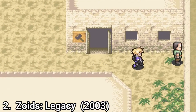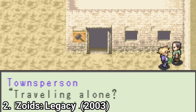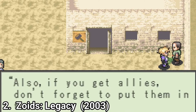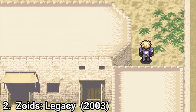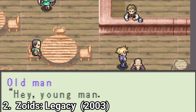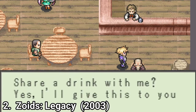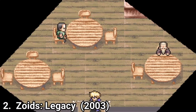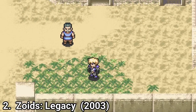Zoids Legacy, called Zoids Saga 2 in Japan, is a game you can play in English. The story is there like it should be in an RPG, but it doesn't feel this time like it's taking too much space. You still get plenty of battles in the mix, unlike in the first one where dialogue was taking too much. Though, because you get less dialogue, the story feels less emotional and very practical. The storytelling feels stiff.